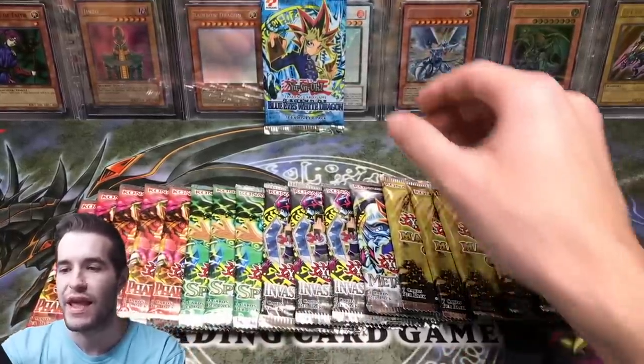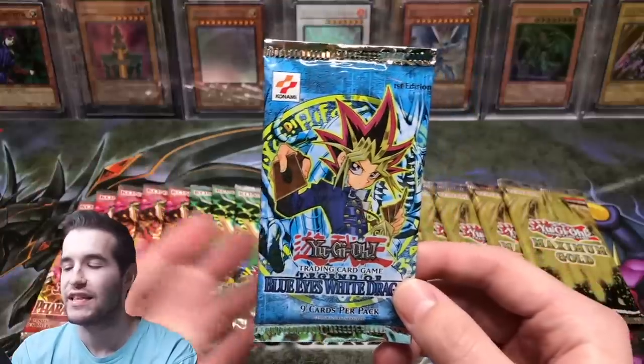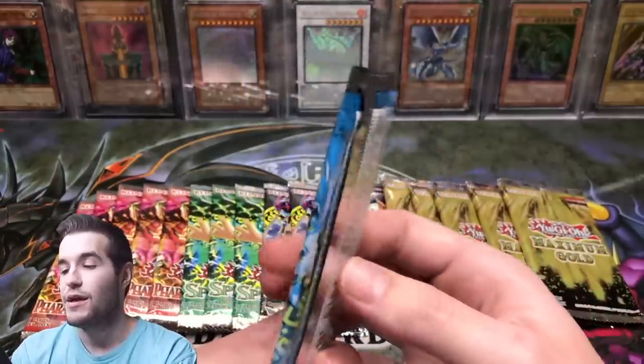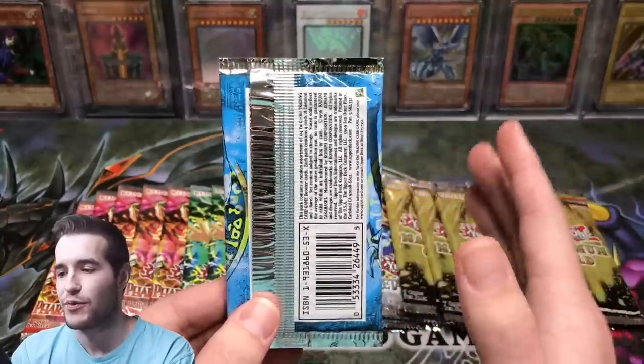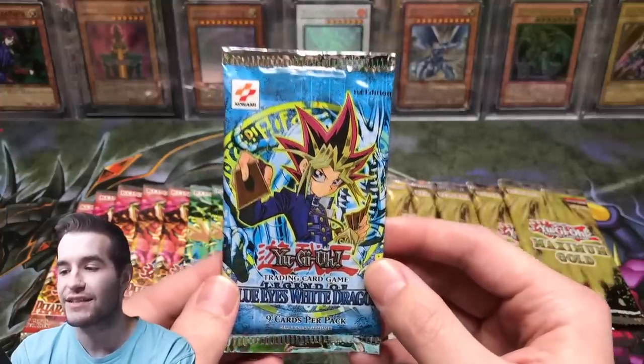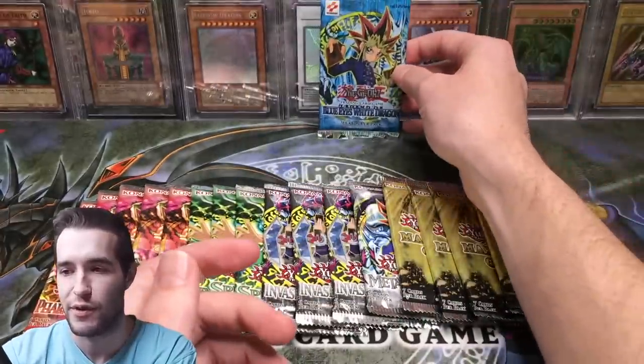And finally we have the heavy first edition Legend of Blue Eyes — supposedly heavy, which means it should have a foil inside. But it is a glossy pack, so they are a little bit weird about heavy. But this is supposedly heavy and has a chance at having a first edition Blue Eyes White Dragon in it. So that's going to be the last pack we open.